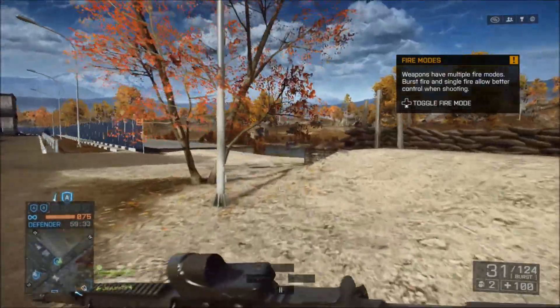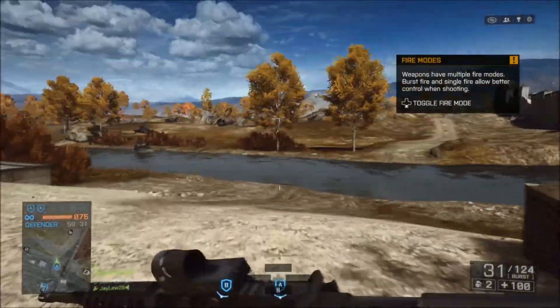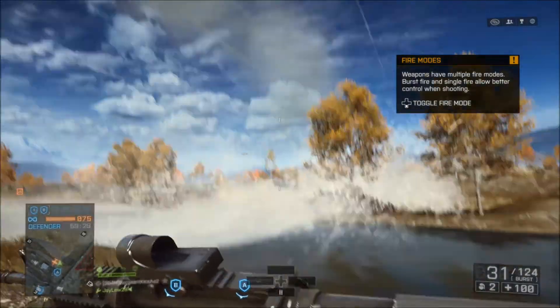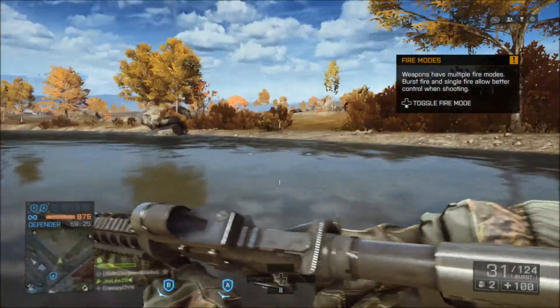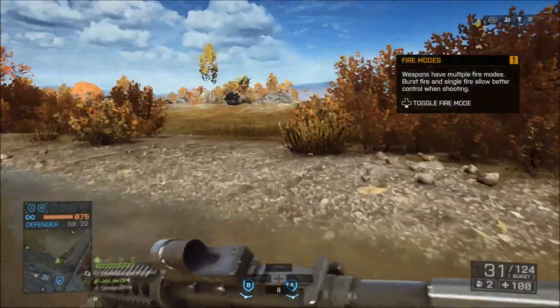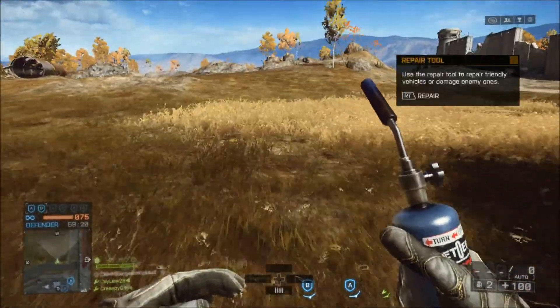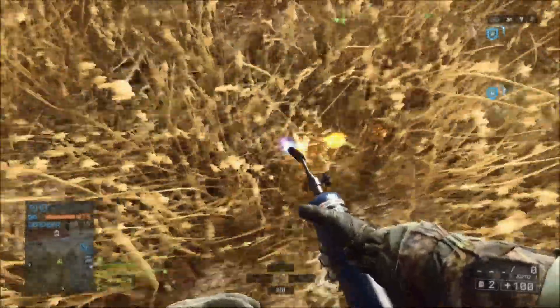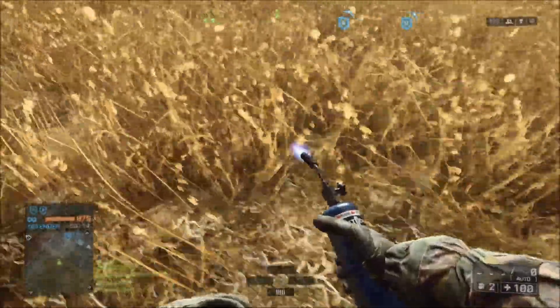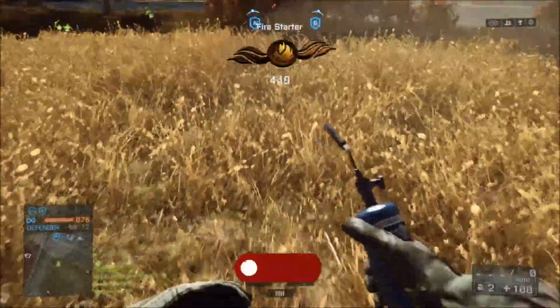Obviously you need to be the engineer, because engineer is the only class that has a repair torch. Literally all you have to do is find a patch of grass that you can light on fire, and in a second you'll see what it looks like — right there, you see what it looks like. It stands out more than just normal grass. It's like dry, brown, dead grass.